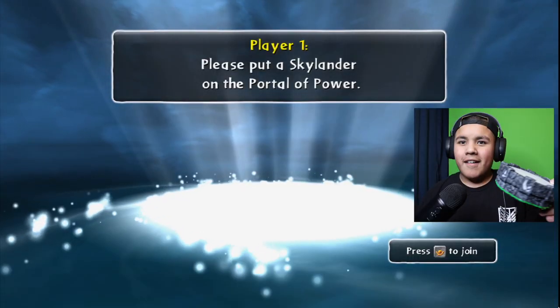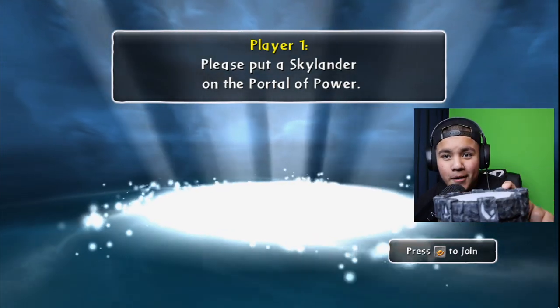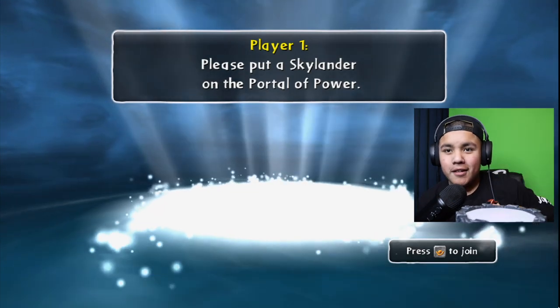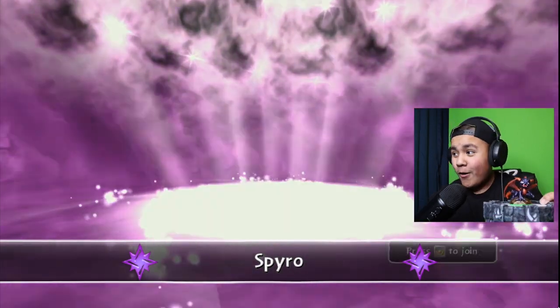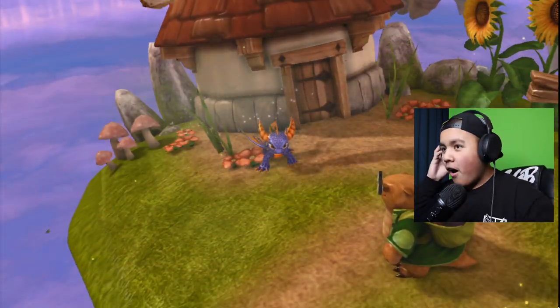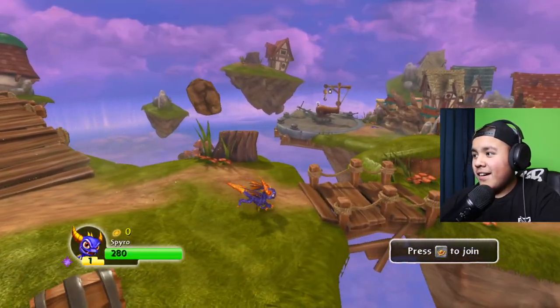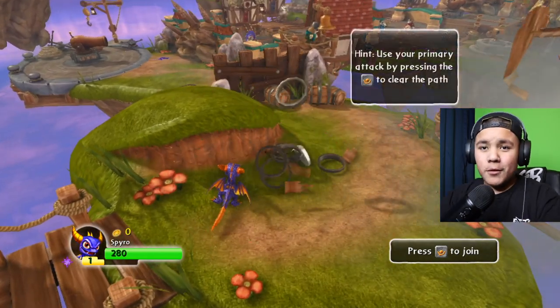In-game: 'I have sent my assistant Hugo to seek you out.' Freak you Hugo, you're a nerd! Alright, it's time to do the first Skylander. I got the portal right here — we gotta play as Spyro, you already know. Oh what the hell — it's actually really cool on PC.